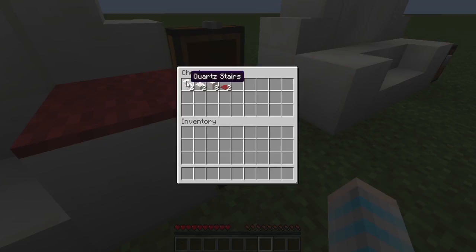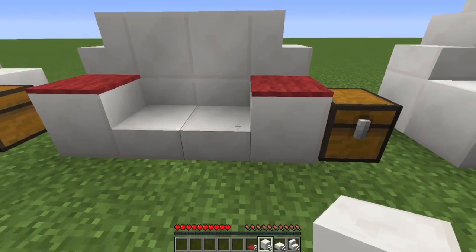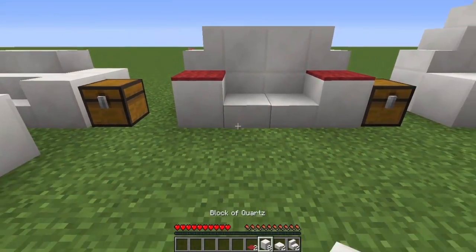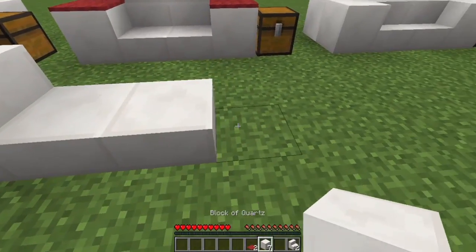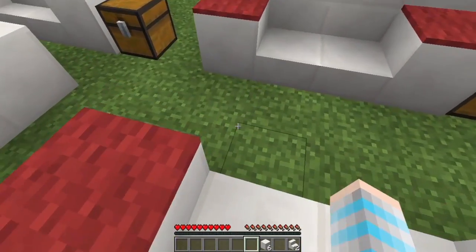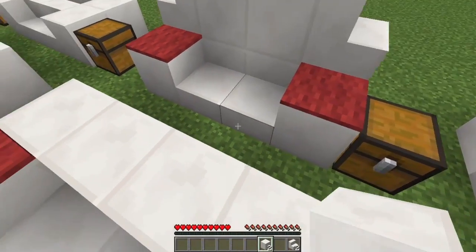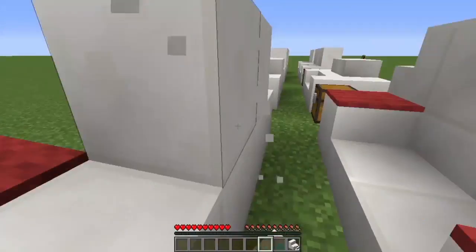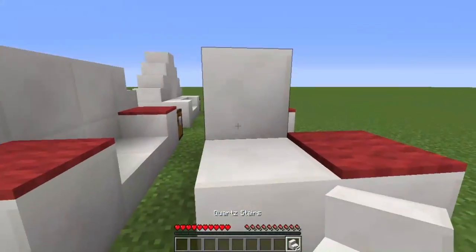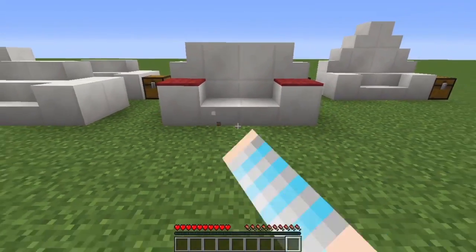The fourth sofa requires two quartz stairs, two quartz slabs, three blocks of quartz, and two red carpet. You're gonna first put your slabs like this, then put your quartz. You're actually gonna put carpet on here because you're gonna need some carpet in this. Then you're gonna put your quartz block in like a diagonal slash pyramid shape. And then you're gonna put your two stairs next to it, so then you get this sofa.